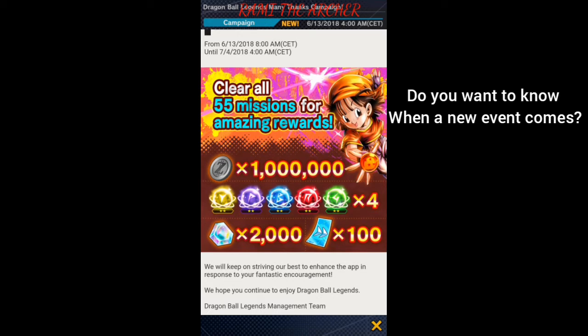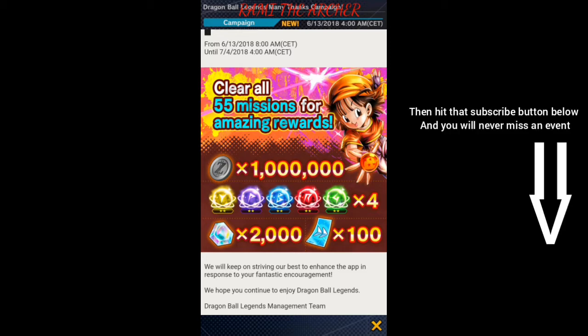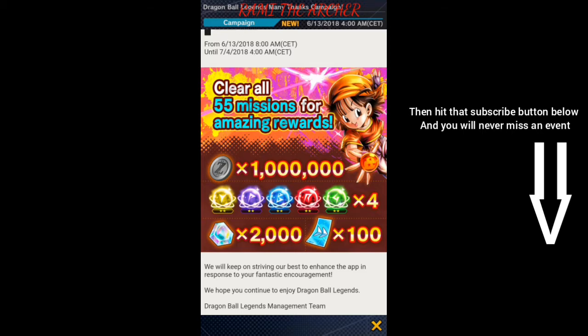As you can see, they give us 2000 crystals and 1 million Z coins, which is incredible. And they give us those element soul boosts as well. So basically they give us what we need to become super.